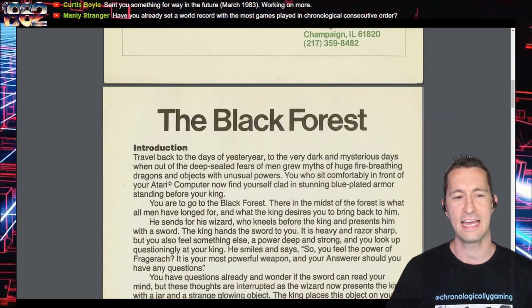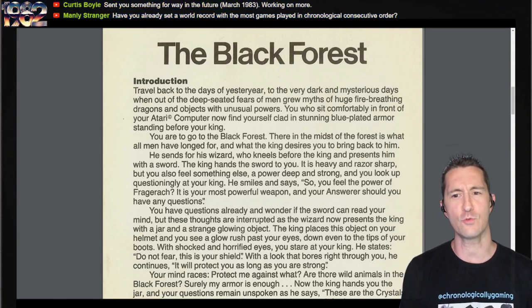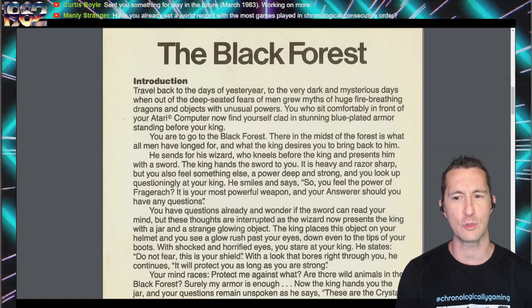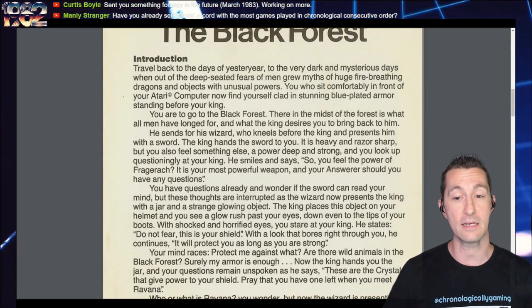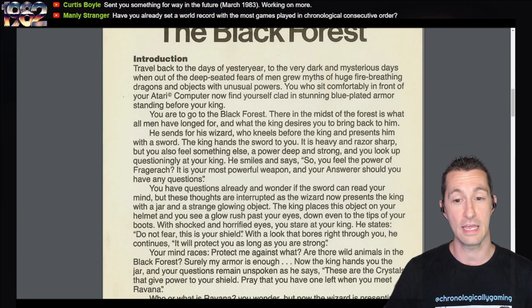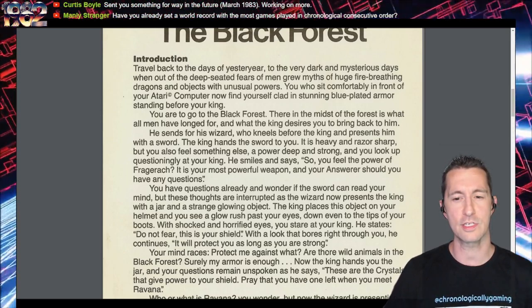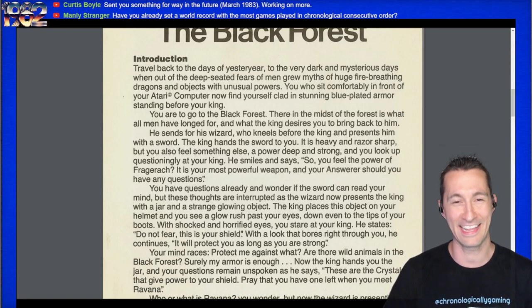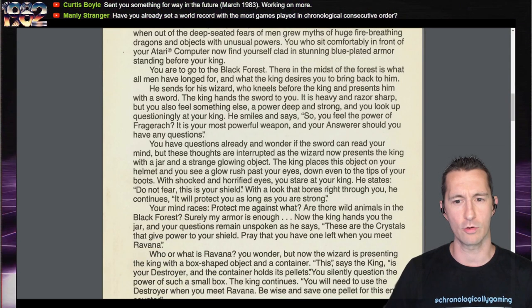The manual reads: travel back to the days of yesteryear to the very dark and mysterious days, when out of the deep-seated fears of men grew myths of huge fire-breathing dragons. You who sit comfortably in front of your Atari computer now find yourself clad in stunning blue-plated armor standing before your king. You are to go to the Black Forest. The king's wizard presents a sword — heavy, razor sharp, with a power deep and strong. The king asks: 'So you feel the power of Fregorach?'